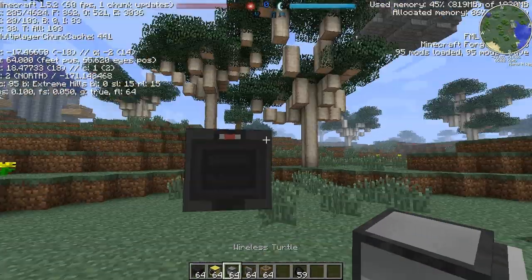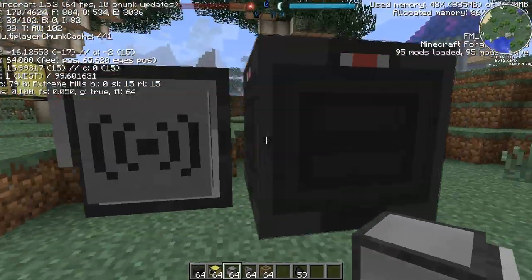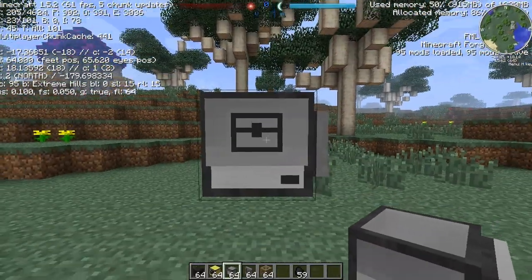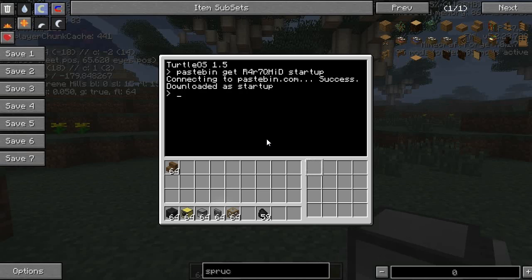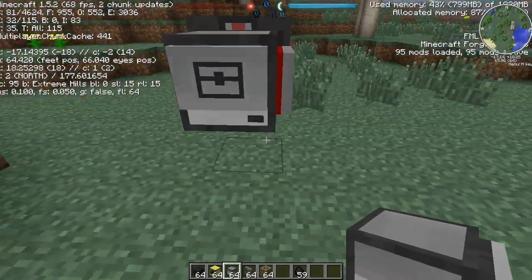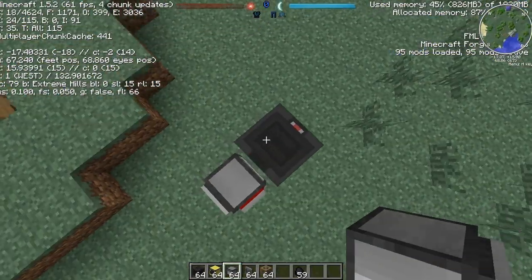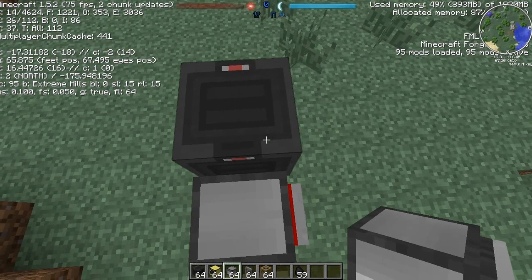If you want to use my setup and my program and stuff, the big important thing is it has to be facing north. So the turtle has to be facing north with the controller in front of it. You can see my minimap — north is this direction. Then you can just paste it in, get the startup script — this will be in the description so you can just copy and paste that. Put it in and run startup.